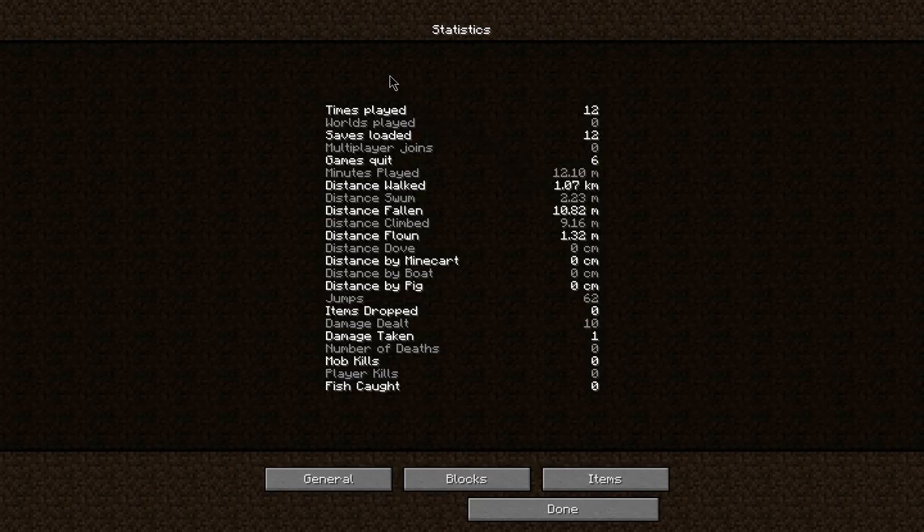Statistics as well — you can see all of the different times you've loaded your save, various things. Interesting that I've loaded the save 12 times and only quit 6 times, because the game keeps crashing on me. I don't actually quit; I just stop playing when the game crashes. It tells you how far you've swum, et cetera.